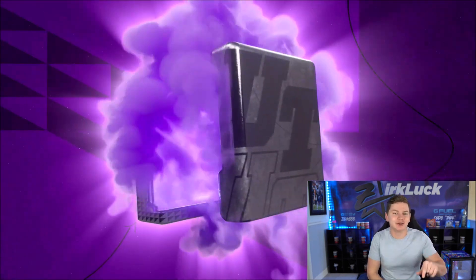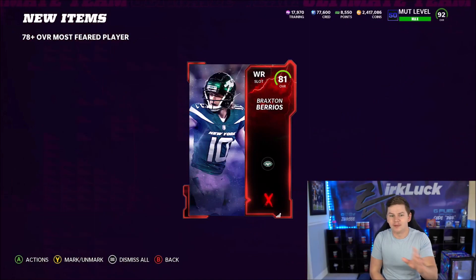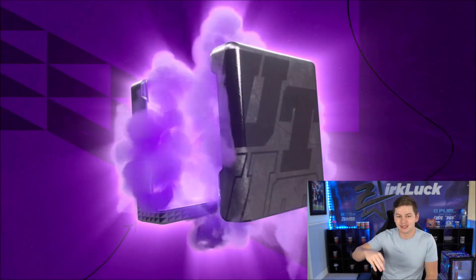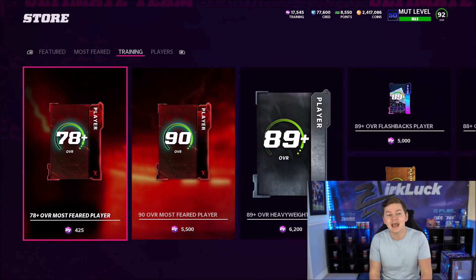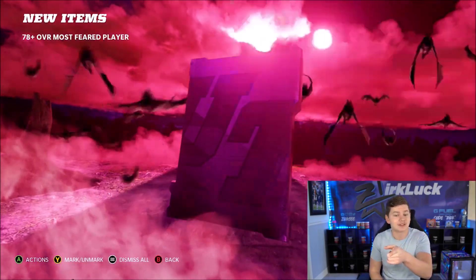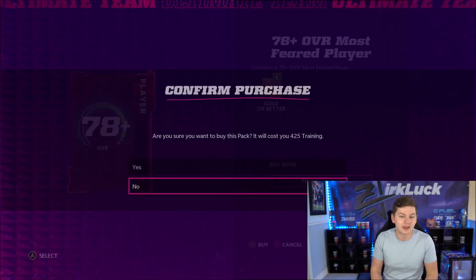78. Let's keep it rolling here with these packs. If you guys don't follow me over on social media — mostly Twitter, where I interact with you guys the most — please go ahead and follow me. If you're big into college football or the NBA, I've now partnered up with Underdog Fantasy. You can use my code ZERK and they will match up to $100 on your first deposit. Link is in the description. There's the 85 overall Logan Thomas.